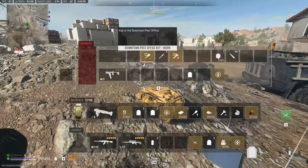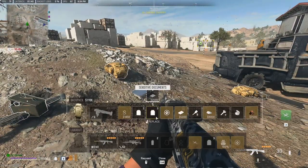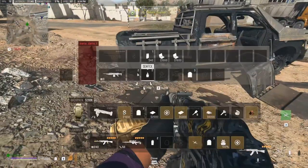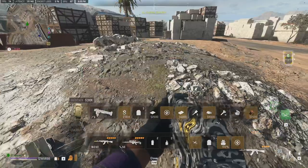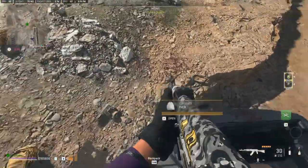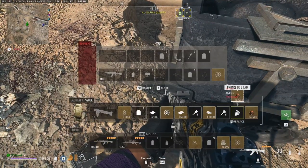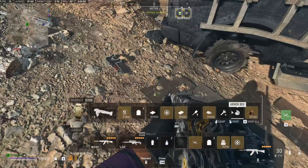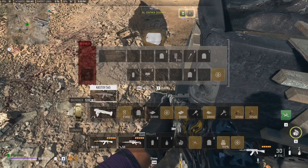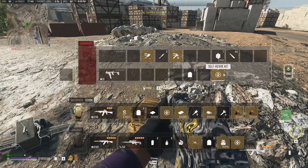I might actually do this — I think I have this. 198k! Can I just drop something or just take another dog tag? Do I have two dog tags? No. One more dog tag — I think I do this. And nice, we did it — 200k! I just need to extract now.